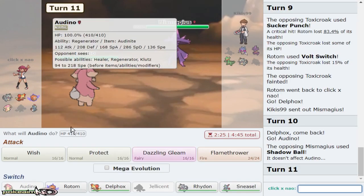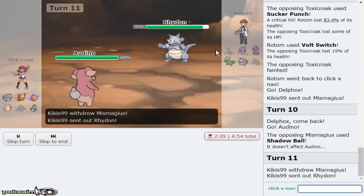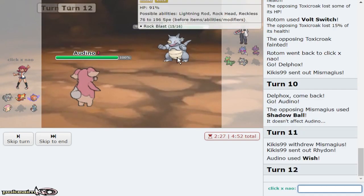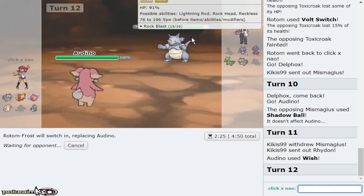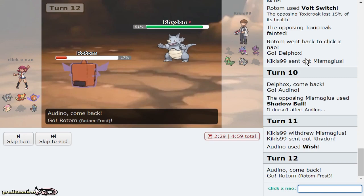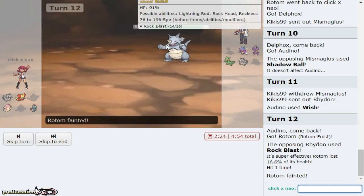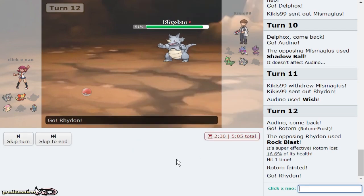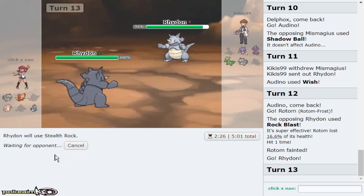I'll definitely just Wish up right now as he goes Lycanroc — assuming he wants to Rock Polish maybe. Either way, Delphox plus Audino check him, so I'm going to attempt to pass this wish to my Rotom in case he goes for Earthquake or Rocks, as he goes for Rockblast. Smart man. However, I do want rocks up for Sneasel in the late game, so I'm actually going to click Stealth Rock first before going for Earthquake.